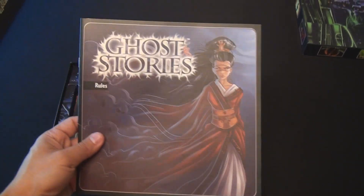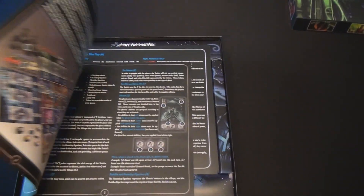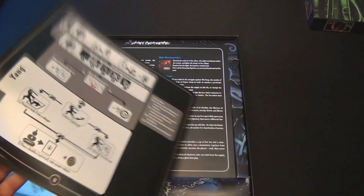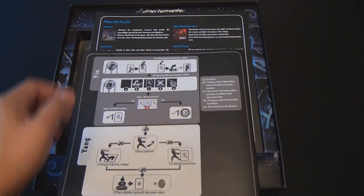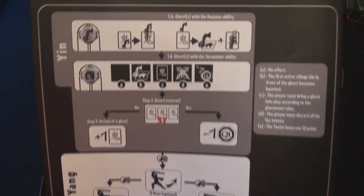The first thing you're going to notice is the rulebook. The rulebook is full color front to back, very easy to understand, with charts giving you all the different phases of the game — for instance, the Yin phase and the Yang phase.